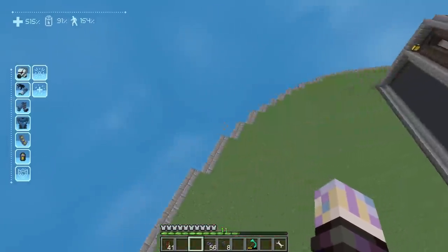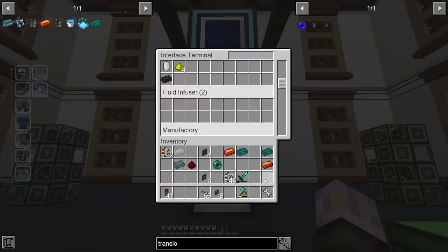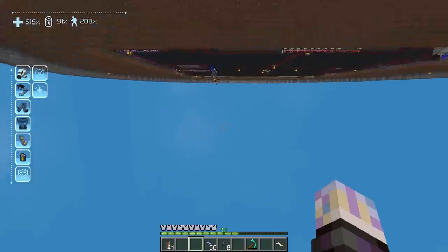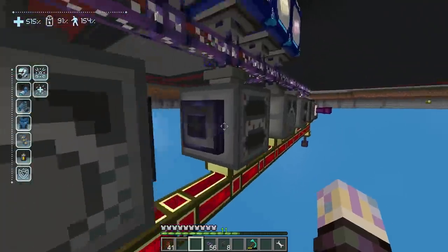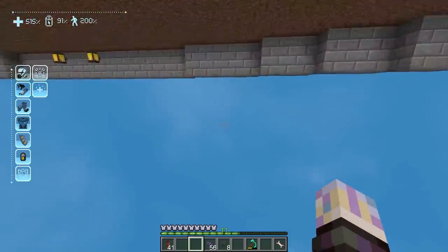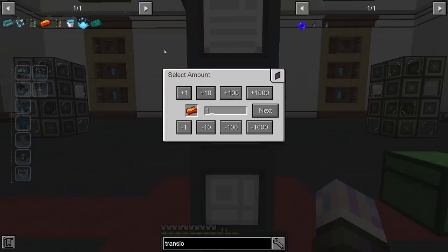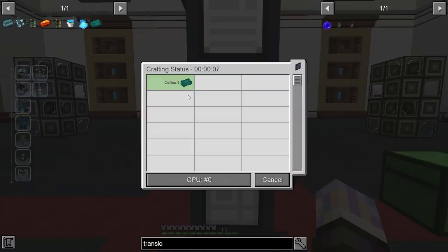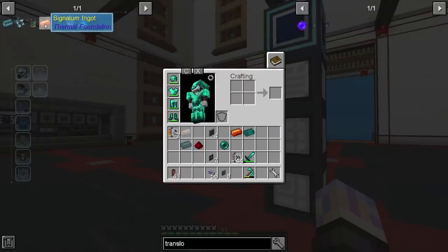Let's head back down there. They'll probably have ones listed in the fluid infuser now. Let's go check — signalium, try 10 of that. Awesome. And then the enderium — sweet. That one's done and it's already moving on the next one, and we're done. So that's awesome — we can clear off the board here. That's done.